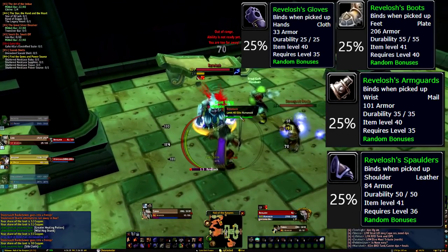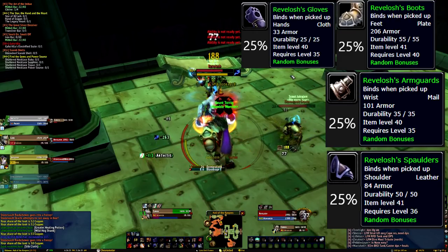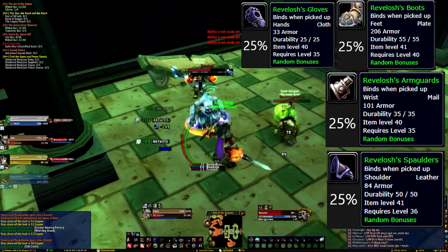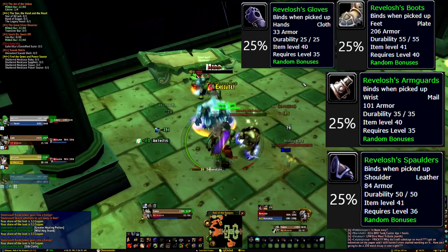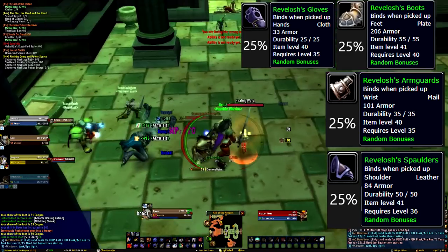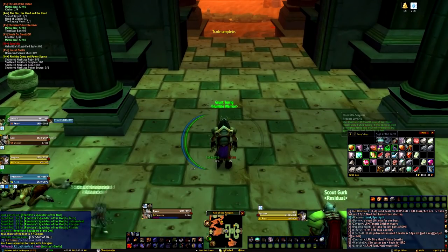Our next boss is Revelosh. Revelosh is quite easy but can be pulled with his surrounding mobs. He just casts Chain Lightning and Lightning Bolt, so watch out for the minimal area of effect. If you pull any of the adds around him, make sure you take their totems out as they heal. Make sure you loot his staff so you can fuse it with the Medallion you collected to summon the next boss, Ironia.